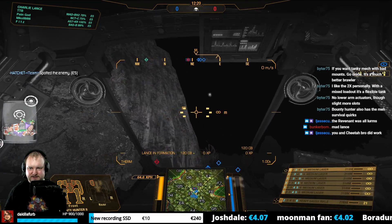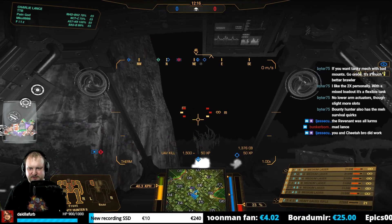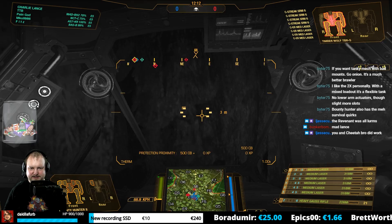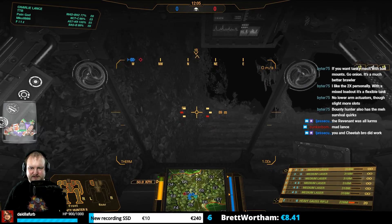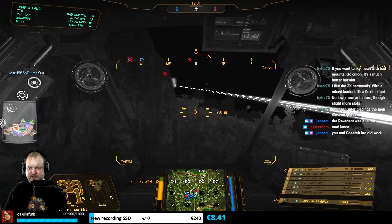Is it an enemy UAV? It's an enemy UAV — okay, let's take it down. If we don't do it, nobody else will. Only you can stop fires. I need to drop down now — that was too many guns in my face. Go around here. I missed him unfortunately.